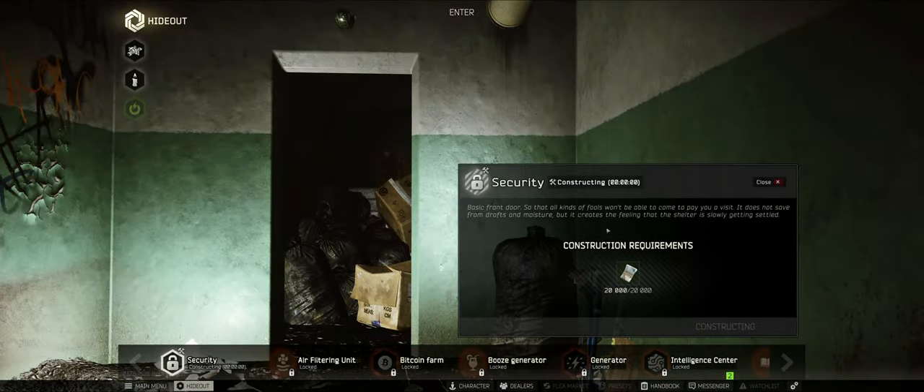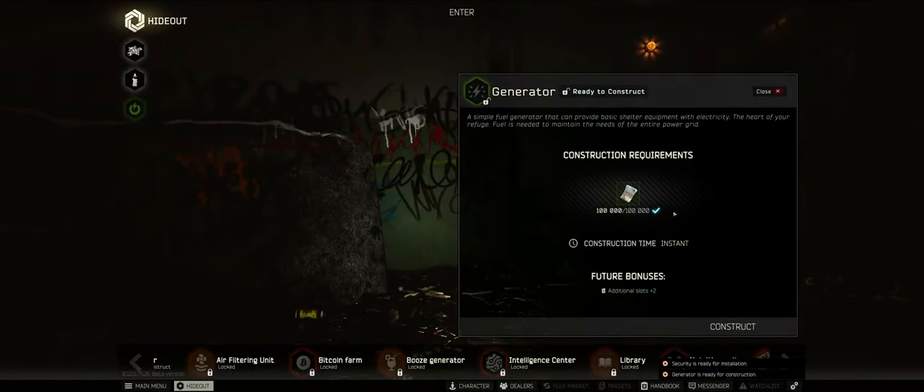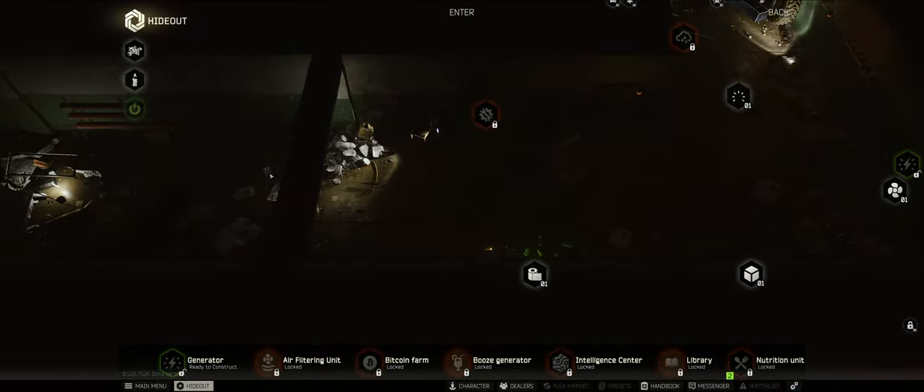Security. Generator - ooh, 100K. No thanks, I'll be good for now. I don't need that immediately.